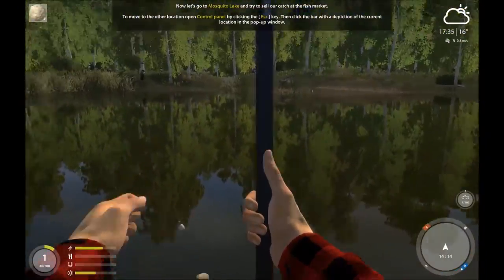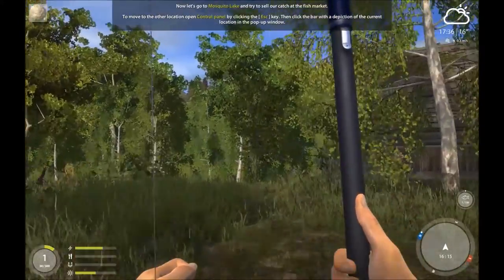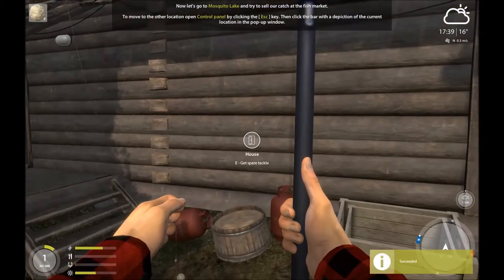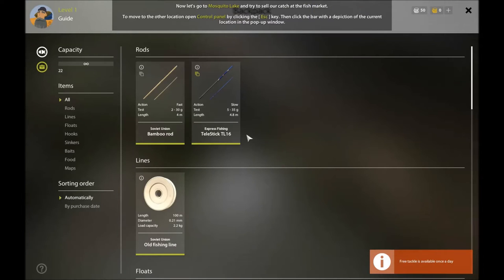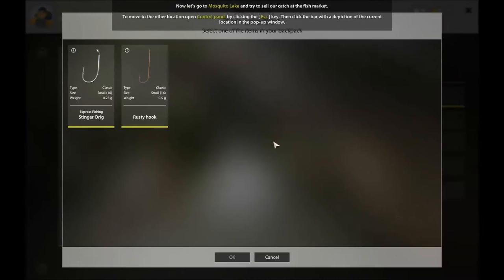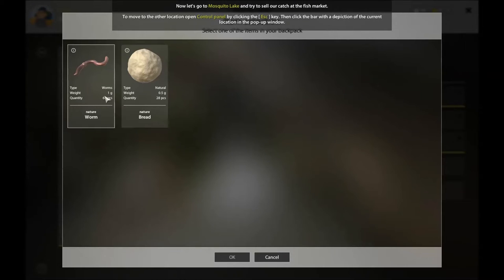So now you learn to catch a fish or whatever, you're like halfway through the tutorial. Before you do that, come to your house and get your spare tackle. You can have this bamboo rod which you can set up with some old fishing line, a float, and this rusty hook that it comes with, and your bait.